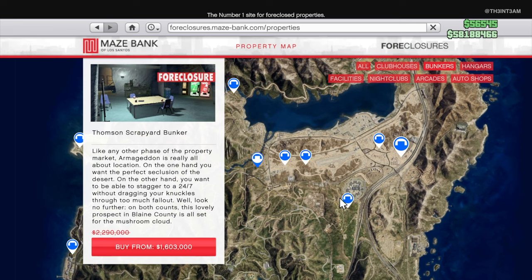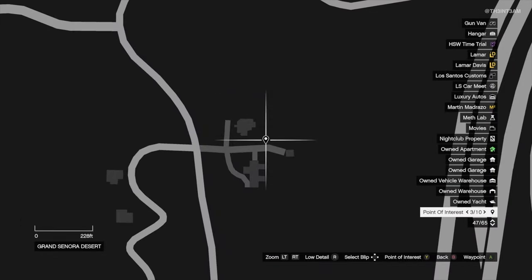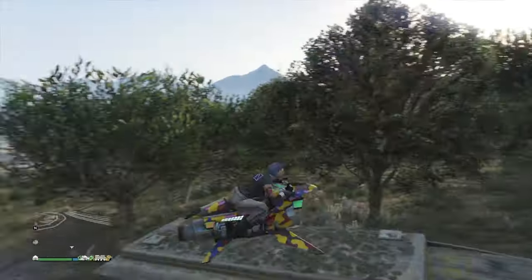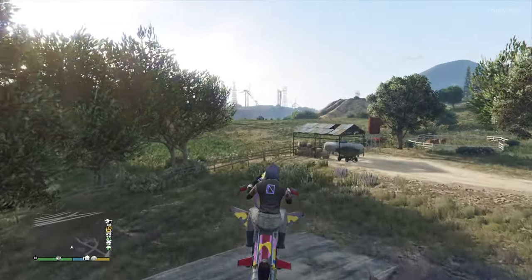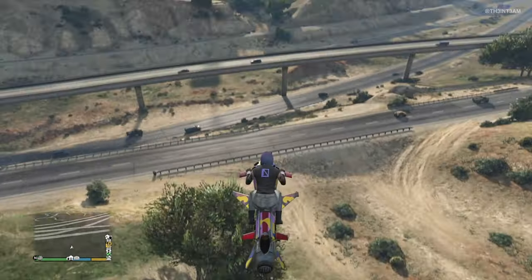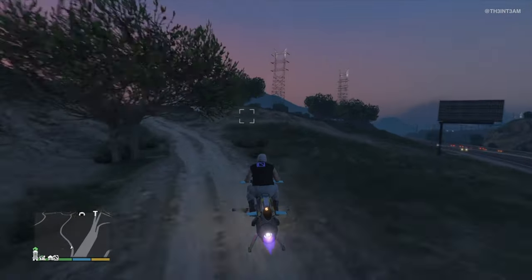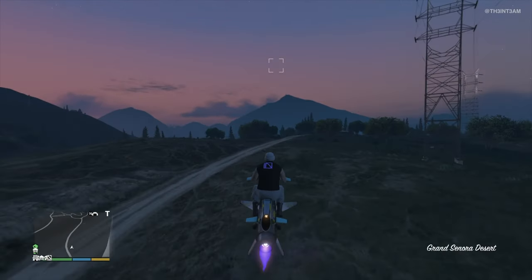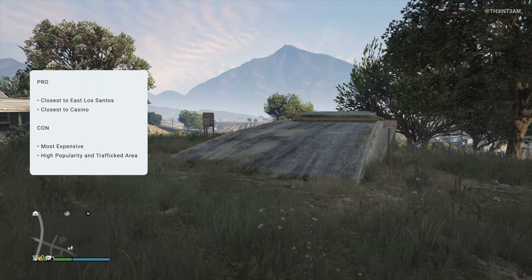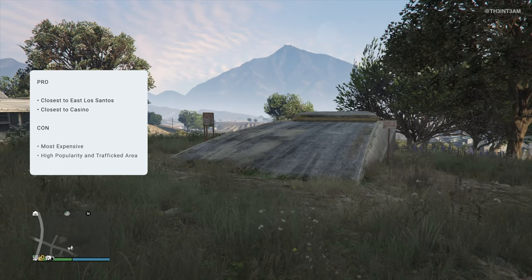This brings us to the Farmhouse Bunker, which can be picked up for a little under 2.4 million — making it the most expensive location. It's the closest bunker to the east part of the city and the casino, which makes it an extremely attractive location. The Farmhouse Bunker shares the same points of interest as the Grand Sonora Desert bunkers, but what makes it unique is its highway access — there are actually two paths. The first is right near the bunker off an embankment, letting you jump directly onto the highway. The second is a dirt path on the left if you're already on the highway, which you can follow all the way to the bunker. It's a great location if you frequent the casino or the east side, but its proximity to the city means high traffic and popularity in public lobbies.